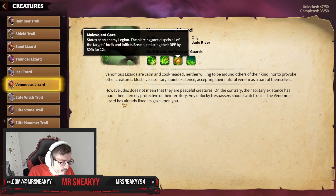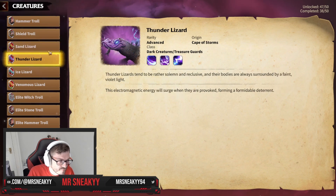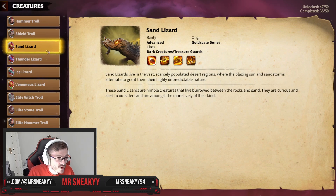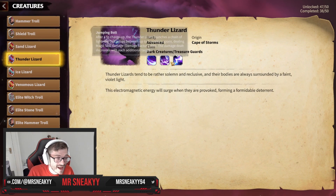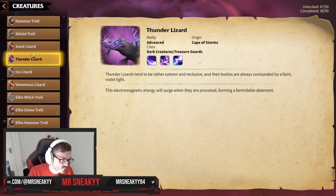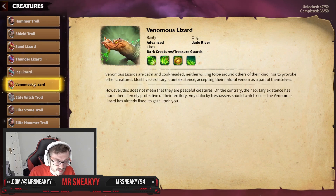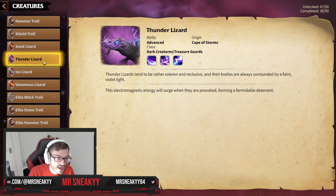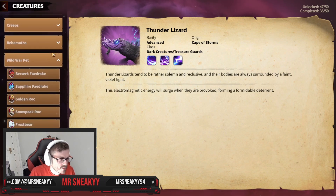The Venomous Lizard is really, really good — it does some really cool effects for your march. But for a lot of players, I want to talk about the Thunder and Sand Lizards. It's going to sound a bit crazy, but these are very scary if you're a player that loves infantry or cavalry. They do some phenomenal AoE damage for your marches and give you cool buffs like march speed. The Thunder Lizard is basically all about super heavy AoE damage — really good with cavalry. Ice Lizard: use it with mages. Venomous Lizard: good with mages or archers. Sand and Thunder Lizards: great with cavalry and infantry.